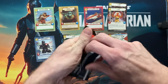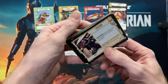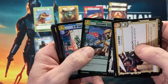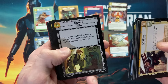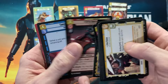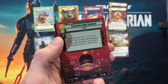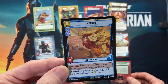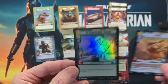And our rare — Overwhelming Barrage. Hyperspace — that's a nice card, great card to play as well. And Bendu, a Snowtrooper, and a foil.